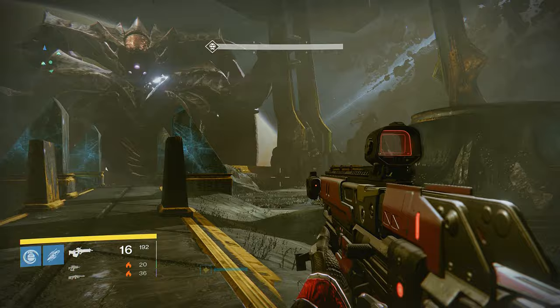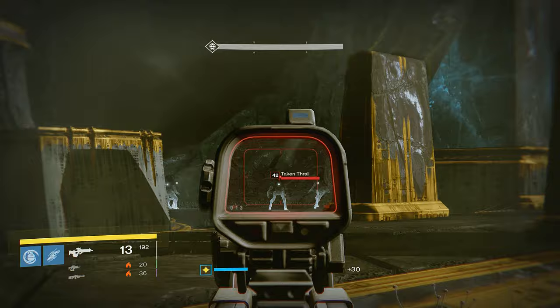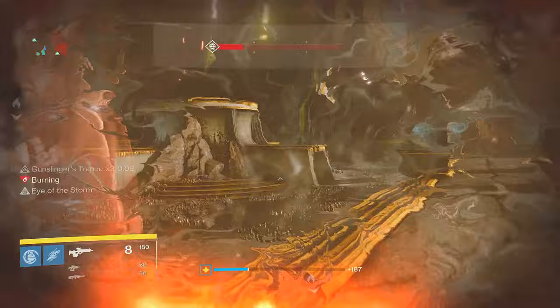The panels that form the floating platforms are used once again with the intention of helping one person grab the same relic from the last fight. All of these mechanics specifically are the same. Look at the map from a bird's eye view with the entrance of this area being on the bottom. The panel to the right of the entrance will be number one, top right is number two, top left is number three, and bottom left is number four. You'll be using the same pattern you used with the Deathsingers to create the floating platforms to make sure your relic holder doesn't fall through.